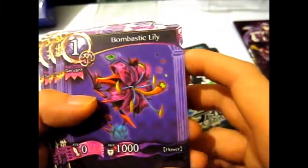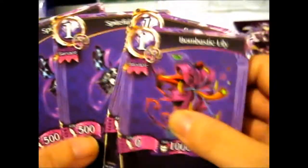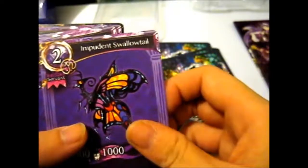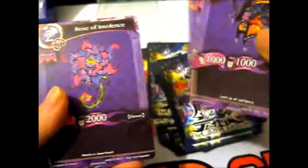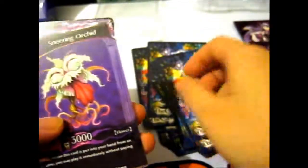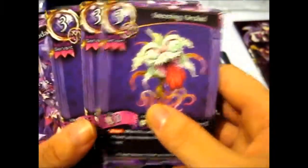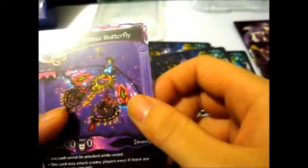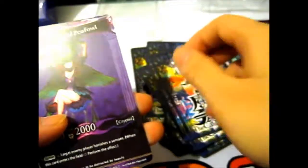Then we got some Servants now: Bombastic Lily, Spiteful Clam, Impudent Swallowtail, Rose of Insolence, Sneering Orchid — very creepy — and a Tokitada. Very nice. Tackless Butterfly, Ferocious Mantis, Prideful Peafell, Griffon.